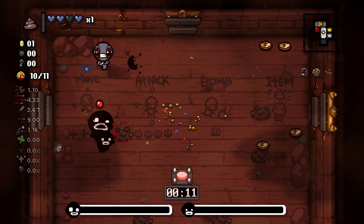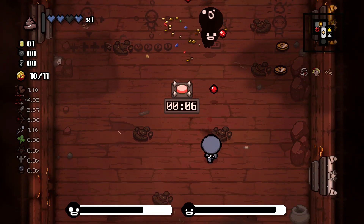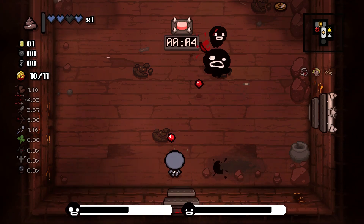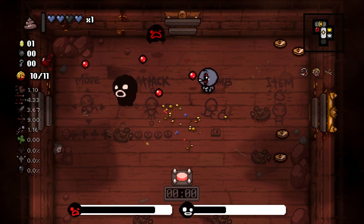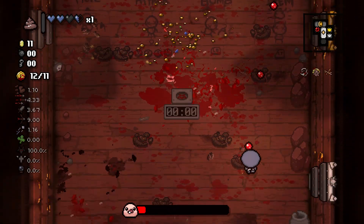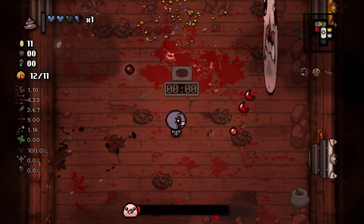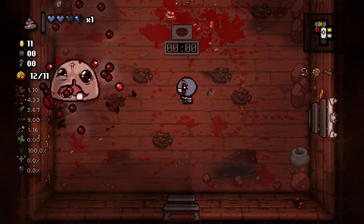Let's go ahead and fight our boss, which is Steven — not Mr. Steven, I don't know why I said that. It's Steven, and then we will hopefully get a good deal with the devil. We're just about to take out Monstro here, and that is our last boss we need to fight before the deal with the devil.